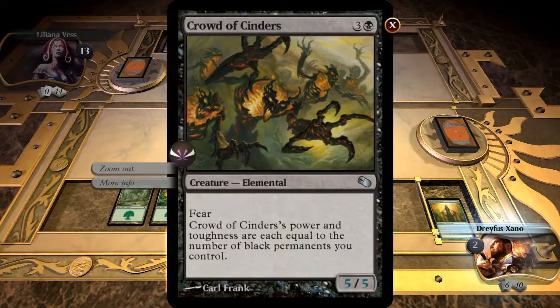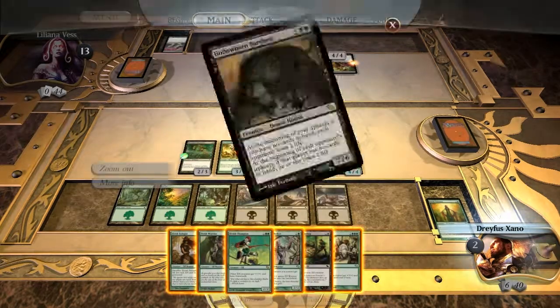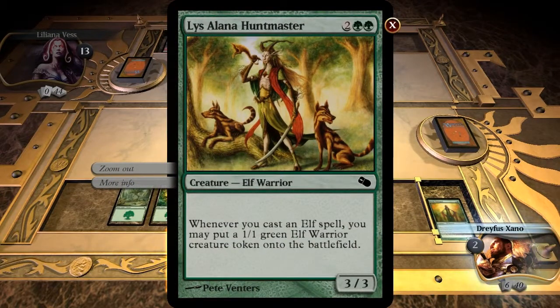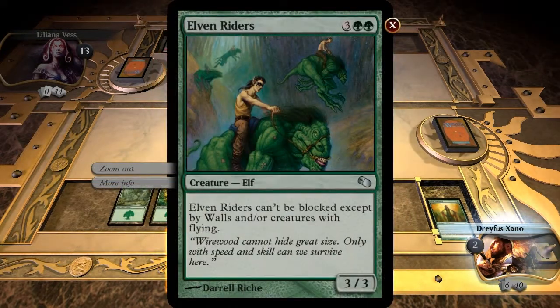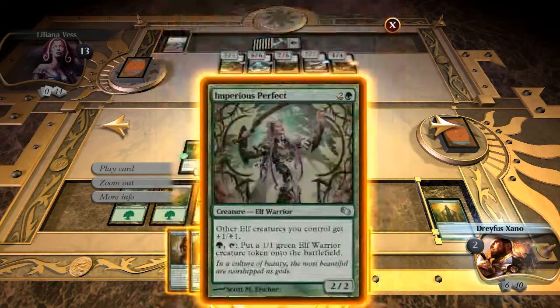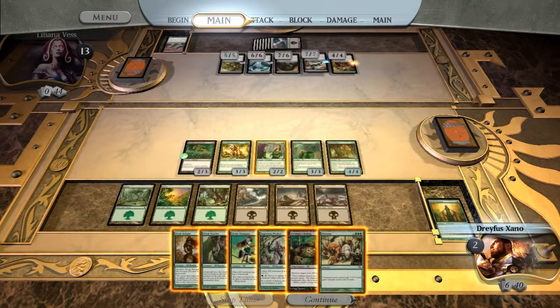Running through the creatures really quickly, Liliana has Crown of Cinders, a Dread, the Hollowborn Bargrist, a Nightmare, a scary-looking horsey, and a Phage the Untouchable. All of her mana's tapped. I have a Moonglove Winnower, a Lyslana Huntmaster, an Immaculate Magistrate, Elven Riders, Drove of Elders, three Forests, three Swamps, an Elvish Eulogist, an Elvish Warrior, an Elvish Champion, an Imperious Perfect, Eye Blight's Ending, and an Overrun. Liliana has 13 life. I have two.